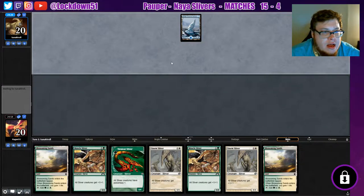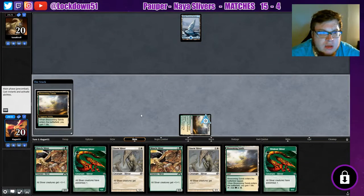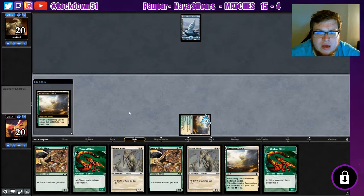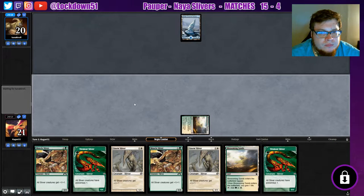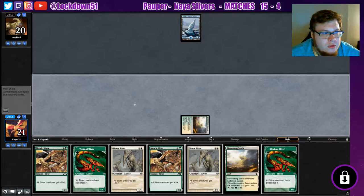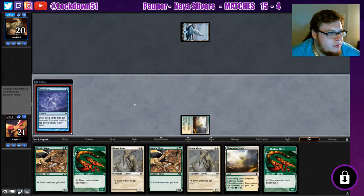Not exactly what I want to see with double tap lands. It's really going to slow down our clock and just allow them to hold up counterspells if they have them. Let's see if they ponder here — nope, they're just going to pass. Another Vivulent — not bad actually, but again just a little slow for blue. They're going to Brainstorm — get that card draw going.